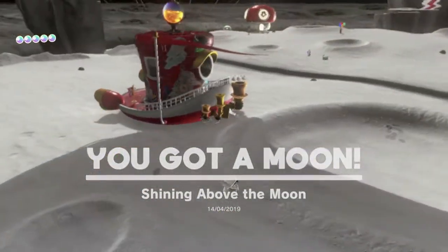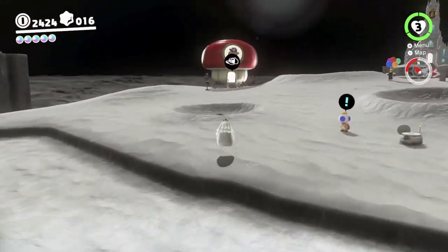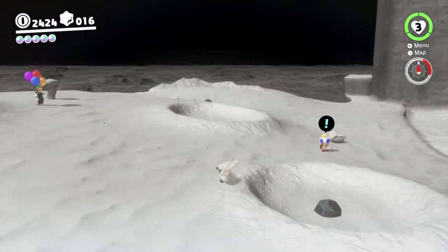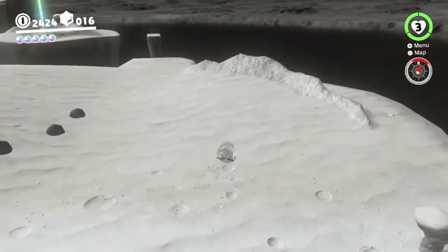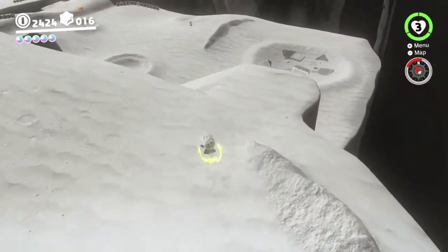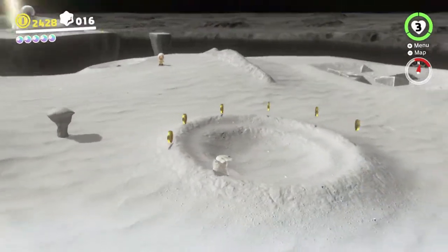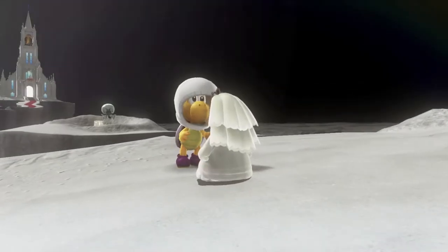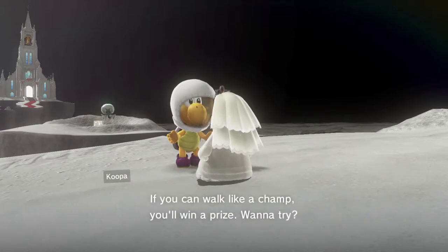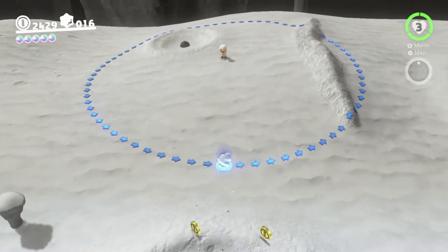We'll probably do about ten moons here — we've already done five, but the others will take a bit longer. There's another Trace Walking Cooper down here so we need to do that. This one would have been a lot harder than it actually is — it should be fairly straightforward. You just have to walk in a circle again, but the ground's a little bit of a weird shape. They initially planned to make it a star shape which would be really hard, but they made it a circle in the end so it's not too tricky.